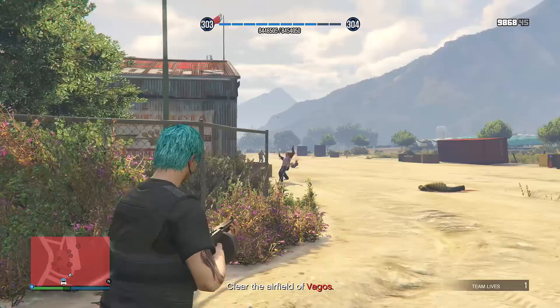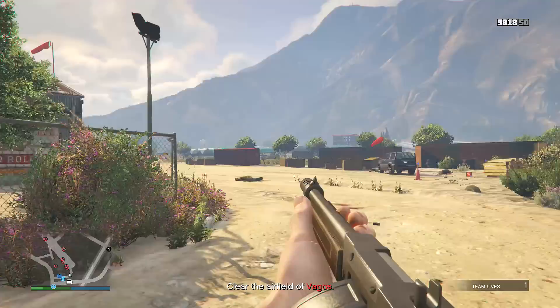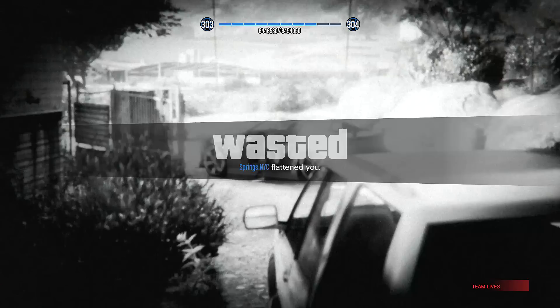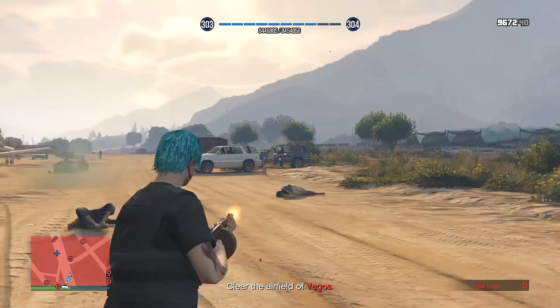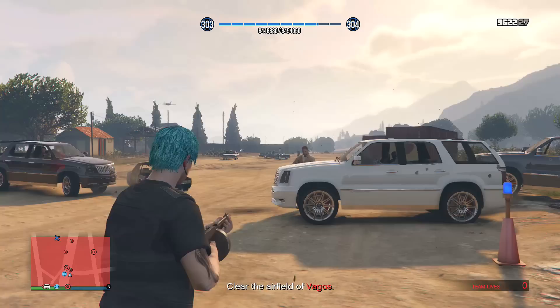One interesting note: if you don't have extended mags equipped, the Guzenberg Sweeper will always have a drum magazine. Also, something of a missed opportunity for Rockstar — if you've ever seen an M1928 Thompson used by a mobster, it's usually fitted with a foregrip. The weapon in-game doesn't have a foregrip, which is a bit strange, possibly because they didn't want to design a new grip attachment.